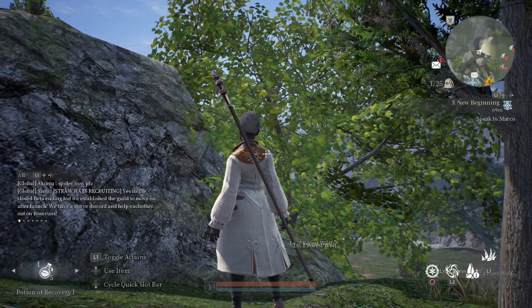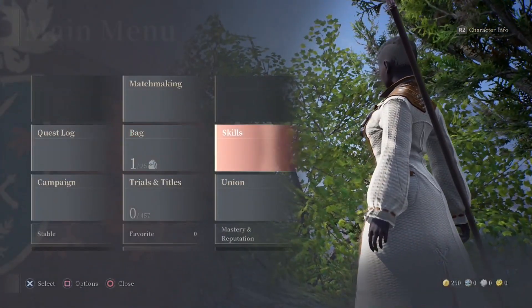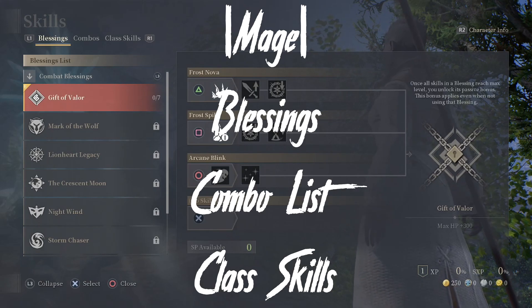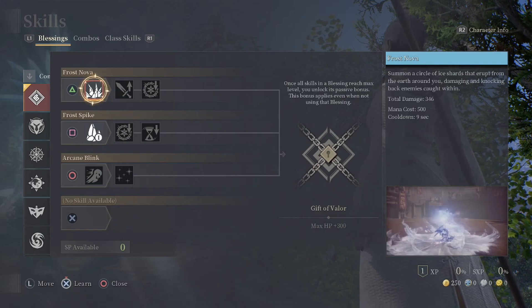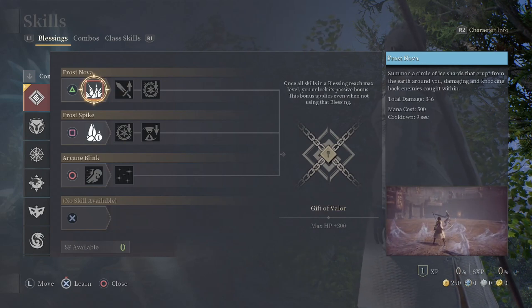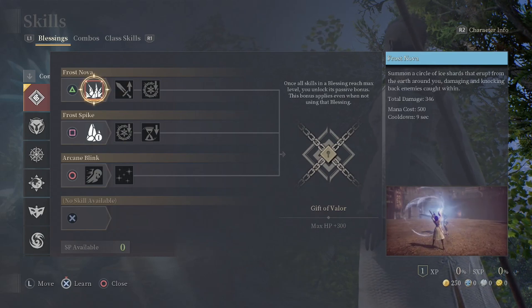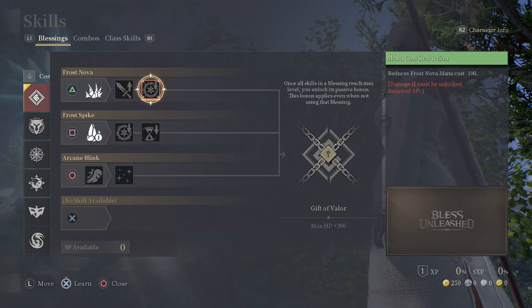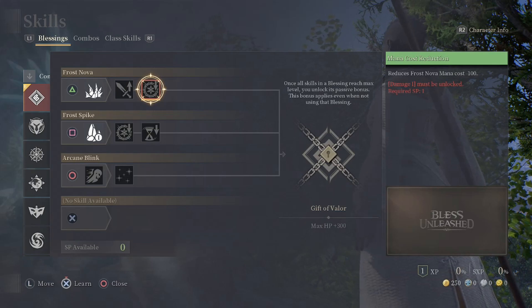Once you exit the tutorial area, you'll be able to press Start and go into your skill list. In this skill list, you'll see a list of blessings. These blessings are gifted from the gods to help you combat the evils of the land. These blessings cannot be changed, however they can be upgraded by using skill points that you gain from questing through the game. If you go into your Gift of Valor and select Frost Nova, on your second option you should be able to spend one skill point to increase the damage of Frost Nova by five percent. Spending one more point after that will allow you to reduce the mana cost of Frost Nova by 100 mana.